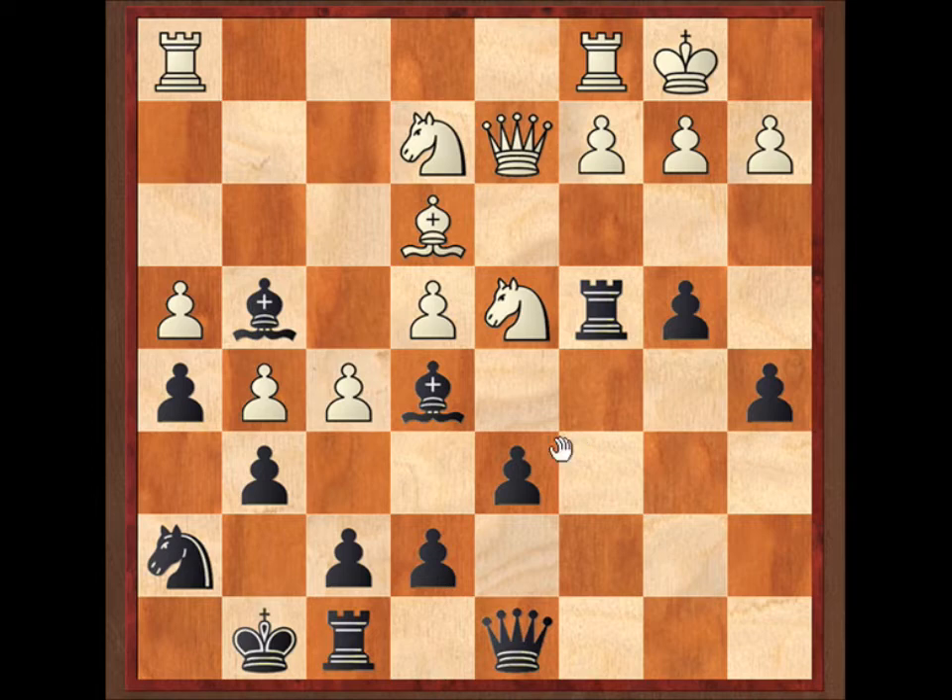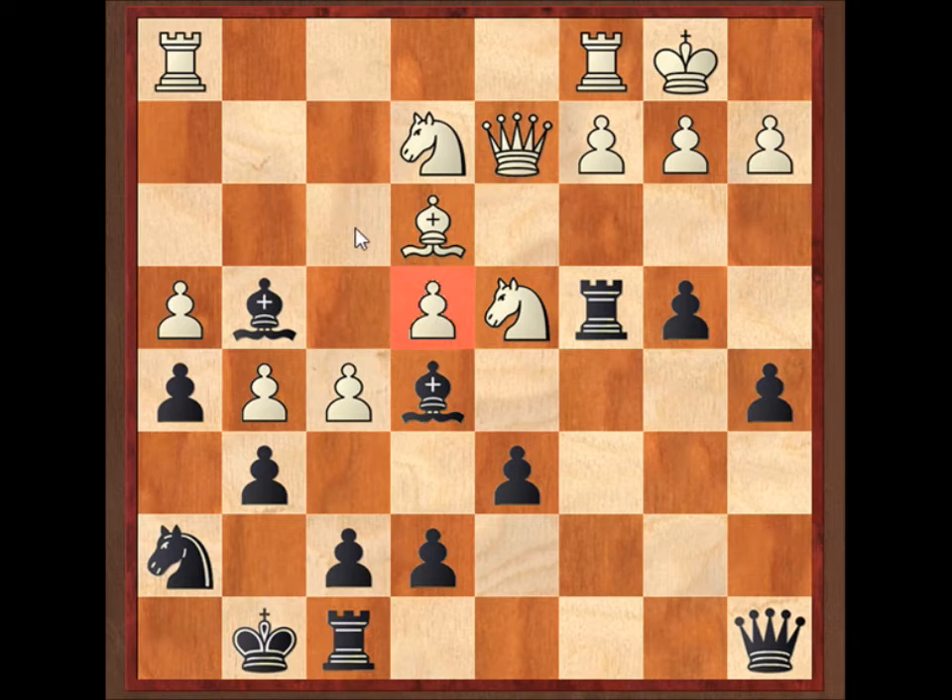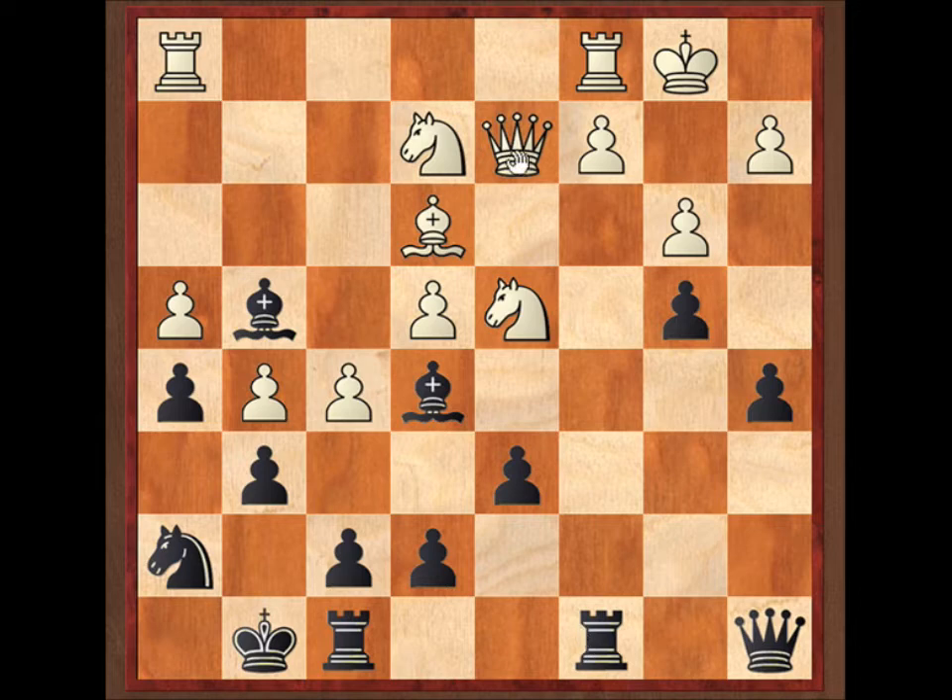He went knight e2, and now I played queen a8, which is a good move. The point is that this square is really weak. Whenever you're playing the dragon or dragondorf, white is going to come at you with this pawn, and you have to notice that he's lost control of these two really important squares. I'm really going to try and bite down on that. He played b3, which is a good move because my rook's on a really good square here. I came back and now he went queen d3. So now my bishops are on pretty good squares but these two pieces are terribly bad.